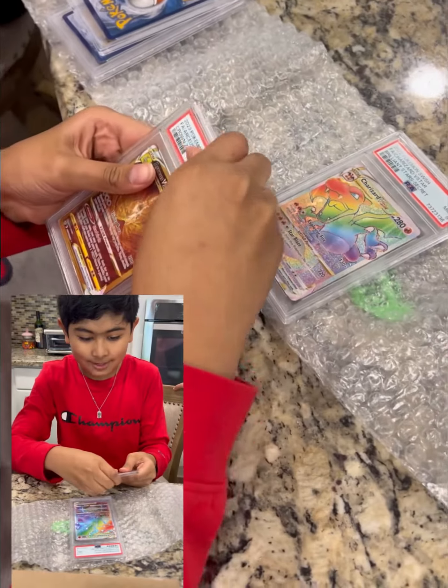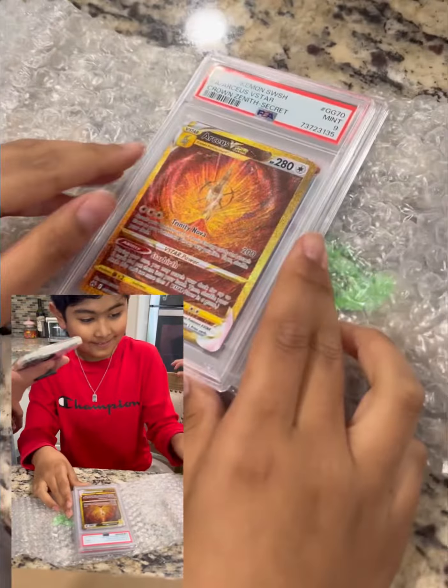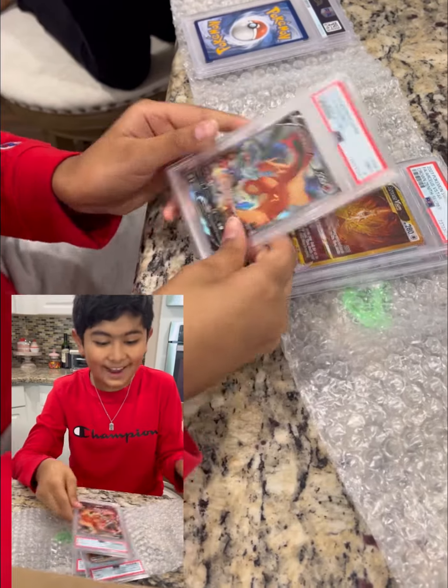Next, we got the Arceus V-Star from Crown Zenith — a Near Mint 9. Next, we got another Charizard V-Star — also a Near Mint 9.